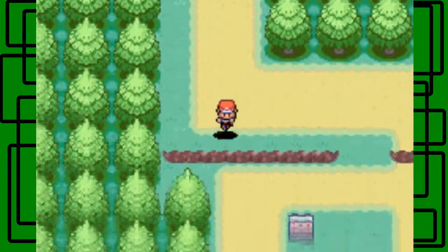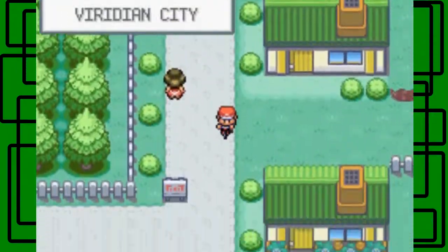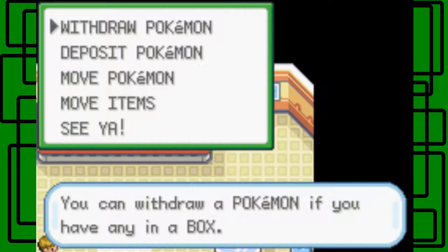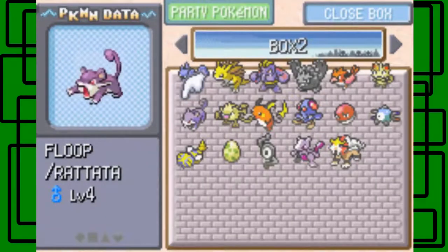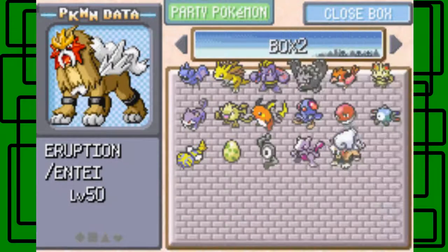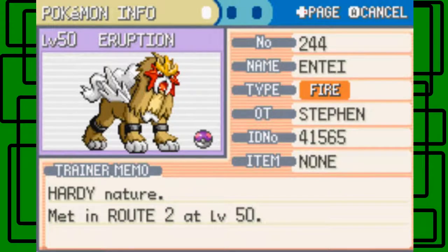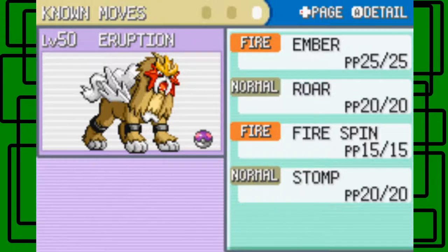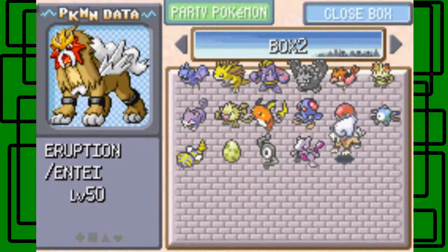I'm going to pause the repel, come out of the tall grass, and ride a bike to the Pokemon Center to check this thing out. Let's go to Bill's PC, move Pokemon — here's Eruption the Entei. It's a Hardy nature at level 50. Its attack is 123, defense is 90, special attack is 95, special defense is 80, and speed is 105. It has the ability Pressure, which raises the PP usage for the opponent — instead of using one Power Point per move, they use two. And it has Ember, Roar, Fire Spin, and Stomp. Not really that great of a moveset, to be honest.